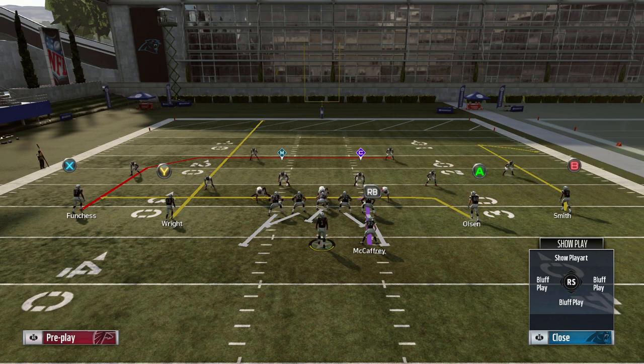I'll show it against a variety of defenses, but pretty much the whole thought process behind it is you have a clear out route being run by the slot receiver — in this case Right — and you have a drag underneath to occupy the underneath defenders in Olsen, and then you have a dig route behind it by Funchess. It stretches those middle-of-the-field defenders; they have to pick. It's a high-low read, very simple high-low read over the middle of the field. Either they come down and guard the drag and you hit the dig, or if they sink back and guard the dig, you should have the drag underneath.